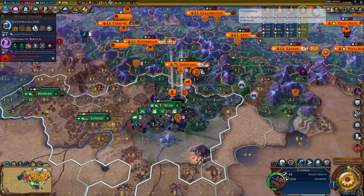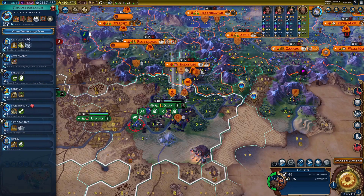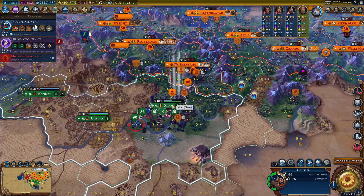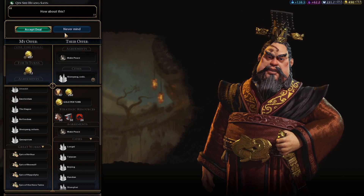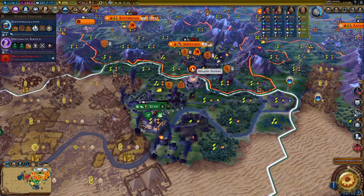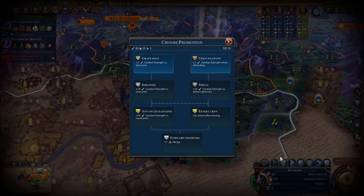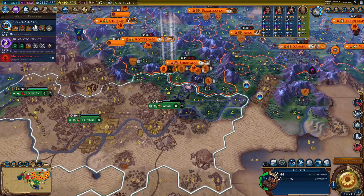They are pretty far ahead tech-wise. I think we should make peace — we still have a massive military advantage over them. He wants me to pay him? No. I'm going to back out for now because we're not taking that city with these units. We are going to back out and fortify.